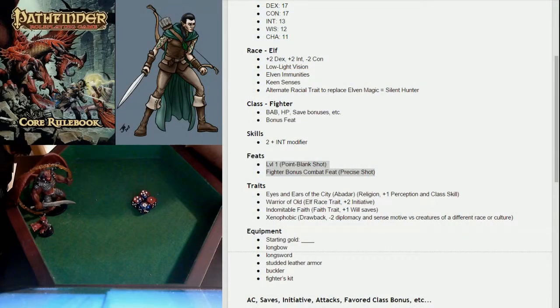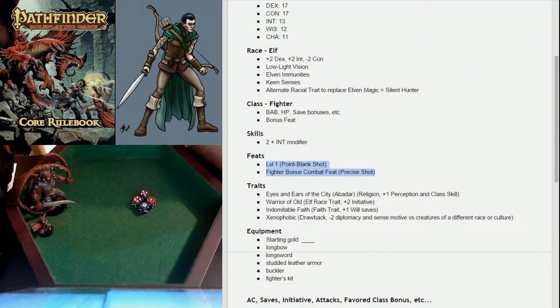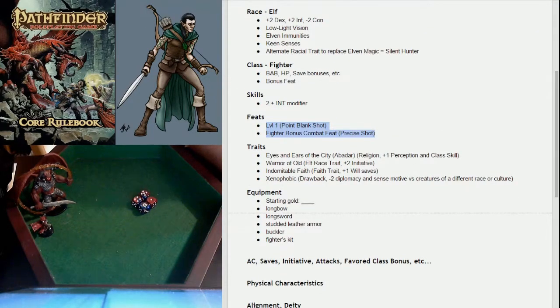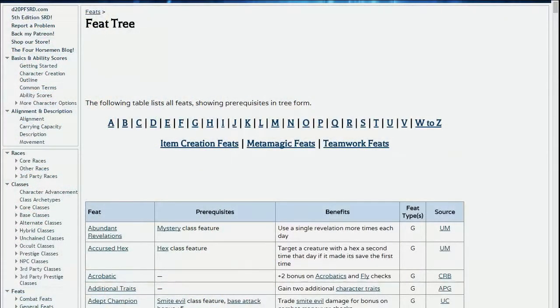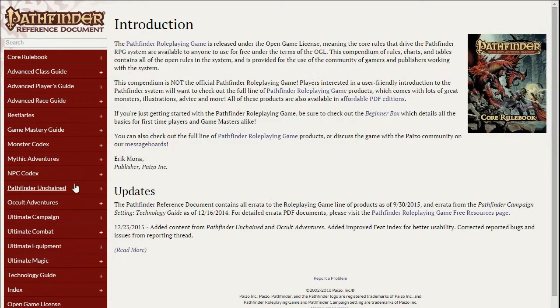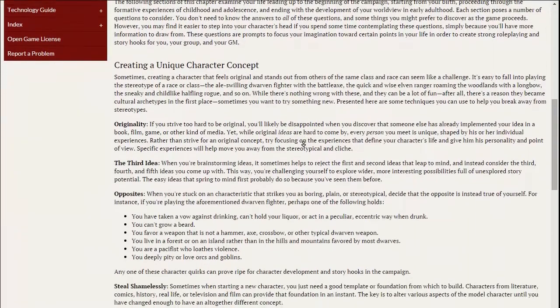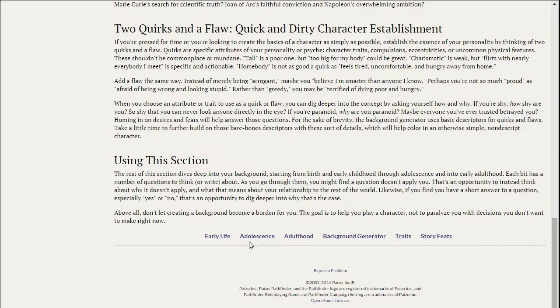With feats taken care of, let's talk about background traits. We have our skills, most of our class stuff done. Background traits are a good way to get little bonuses and also give you a backstory or help you figure one out. You'll find them in the Ultimate Campaign book — there may also be a free PDF download with just the traits. Go to character background and scroll to the bottom where you can click on traits.